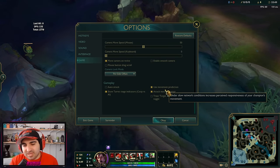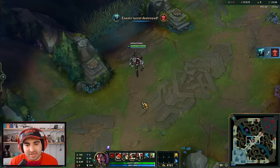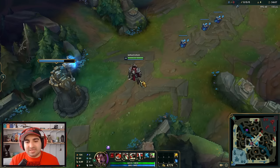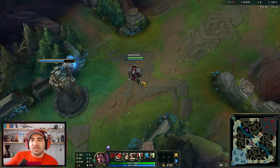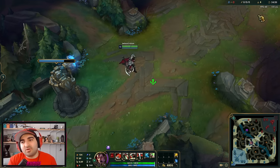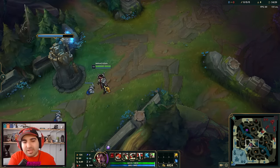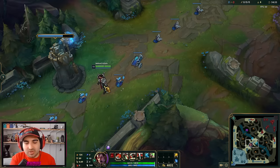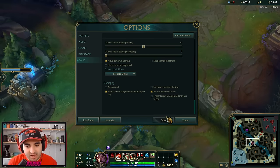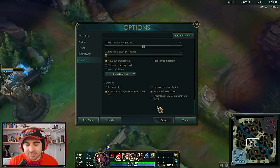Movement prediction basically shows on your screen how the game would look if you were playing on zero ping. If you're on higher ping, it becomes jittery and quite annoying to play because the game is trying to show zero-ping gameplay while the actual game is 120ms behind. Movement prediction is only useful on very low ping — a lot of professionals play on it because they play on LAN. For most people, it's more practical to play with movement prediction off.